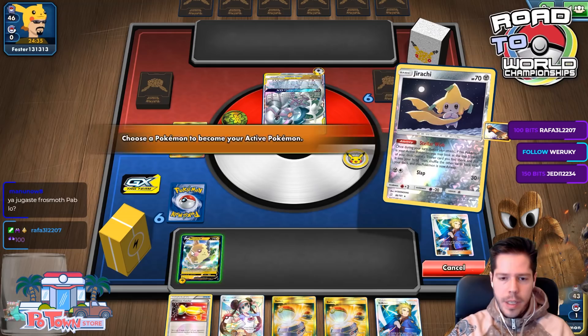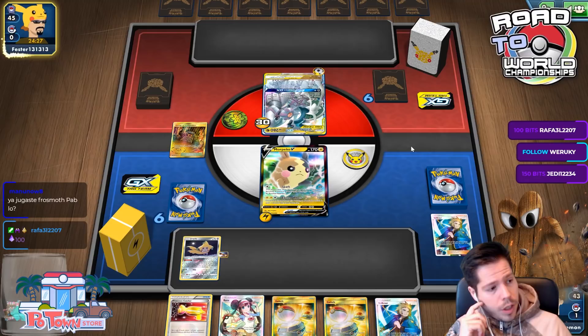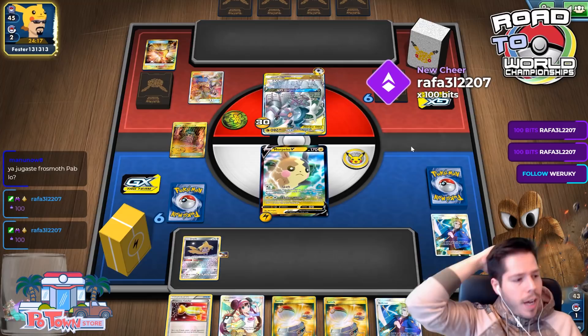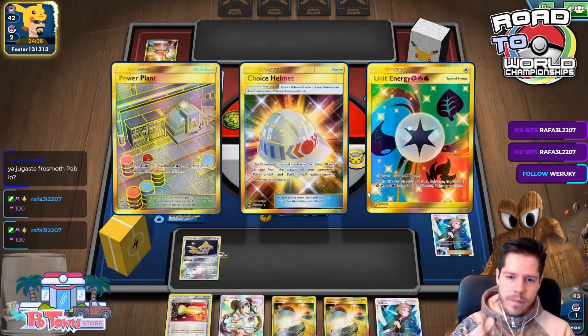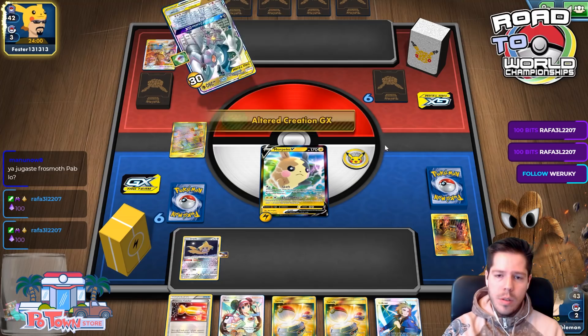Spark for 20 damage plus 10 from the Shrine. Not sure what stadiums my opponent is playing — hopefully not Chaotic Swell, but it's no big deal either way. We can see a Hammer, Power Plant, Choice Helmet, and Unit Energy. I still have absolutely no clue what my opponent is playing.